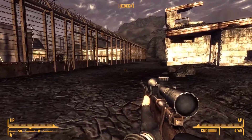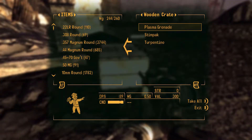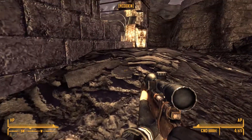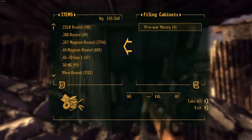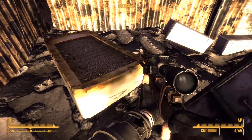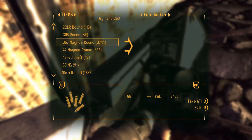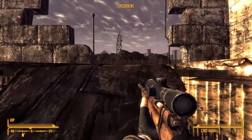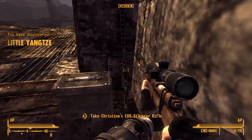But technically not my problem. This little destroyed building is where Christine set up her observation post. A couple of monies here and there — not bad. Not the best, but it's definitely not a bad thing to get some spare monies. Some extra .308s, which I am damn pleased to have. And there's the rifle.